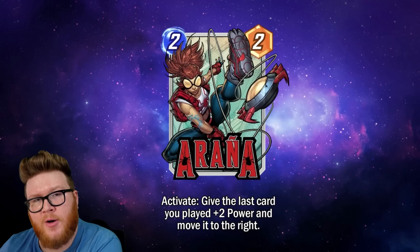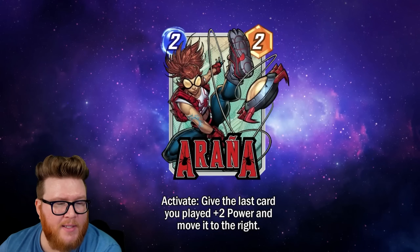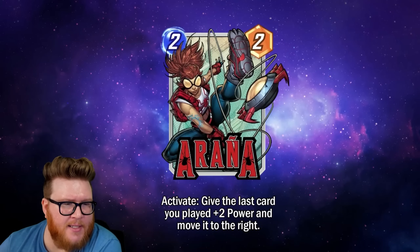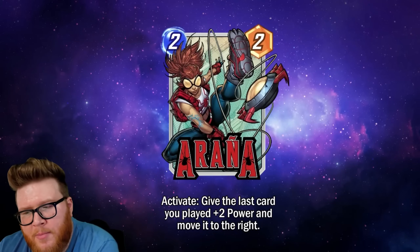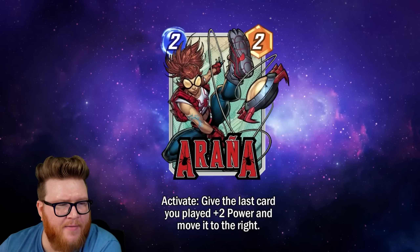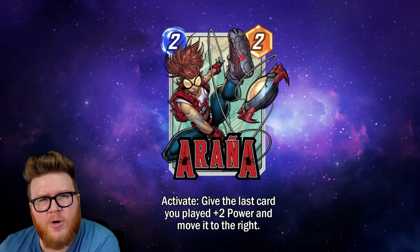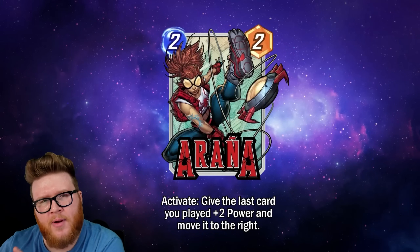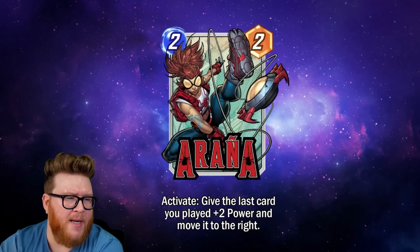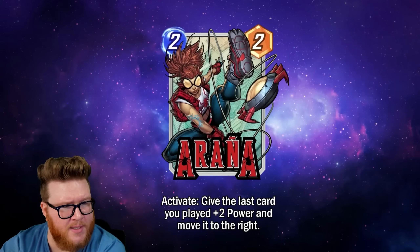If you miss your Vulture on turn three, you can save it for your four-drop, five-drop, whatever it might be. You get to make a decision about when to activate, and you still get to play this card ahead of time, which is nice. With on-reveal move triggers like Dr. Strange or Ghost Spider, it can be hard to weave those in from a curve standpoint — but here you just deposit this two-drop early and you're set up for later.